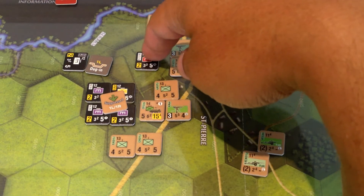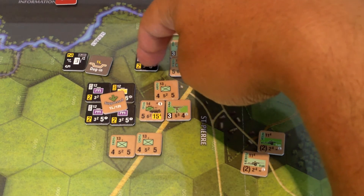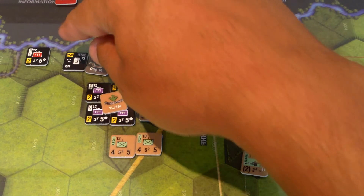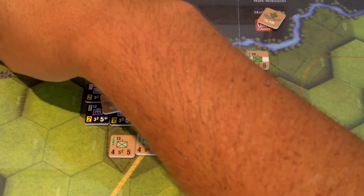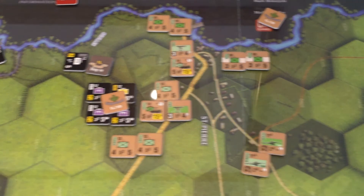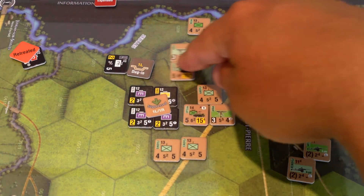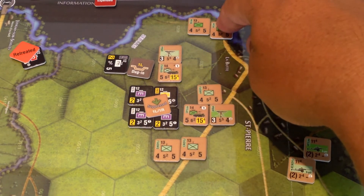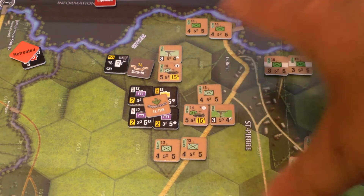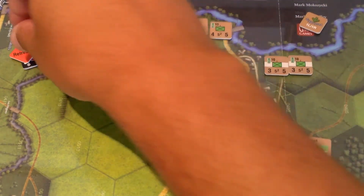He can retreat three. I could give up a point to save a point, but if he dies they'll get two points. So we'll just go one, two, three across the river. Advance after combat — come in like this. I guess I want these guys to stay there. We got the whole town. That's the end of the combat phase. Take the suppression marker off, retreat marker off.